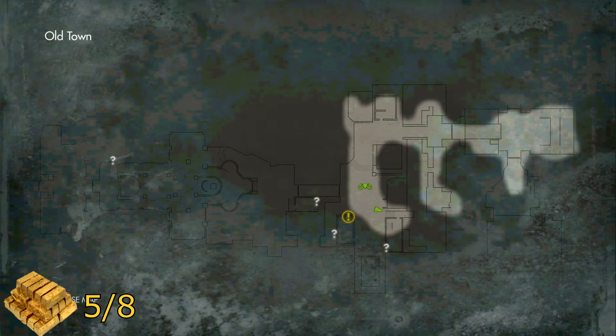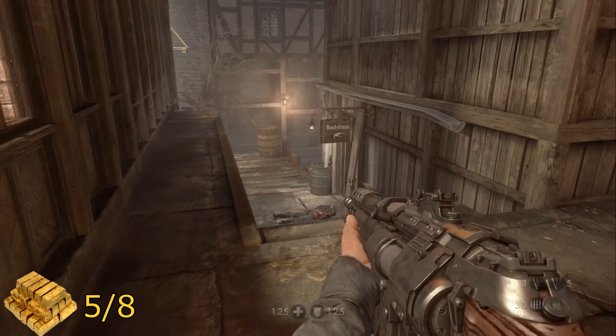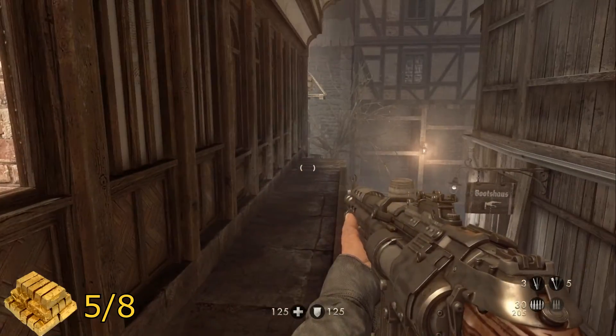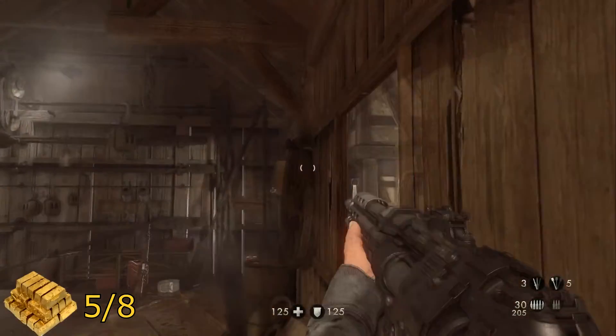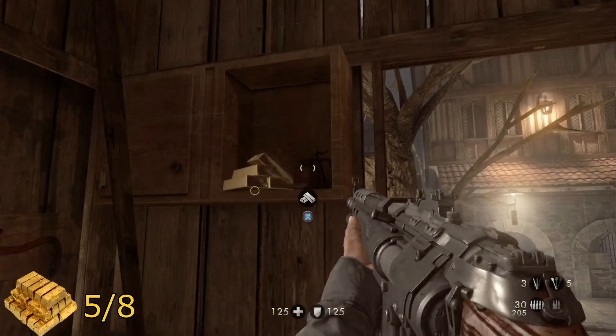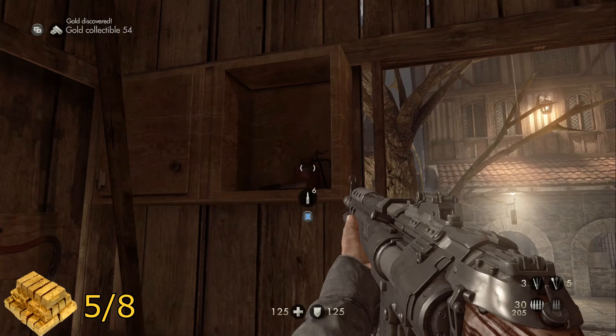For your next piece of gold, still in the same plaza, right where you got your last one — at the end of this path, go into the Boot Shouse building and head up the stairs. In the cabinet on the right next to the window will be your gold.